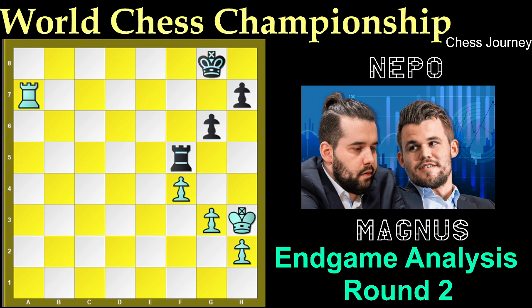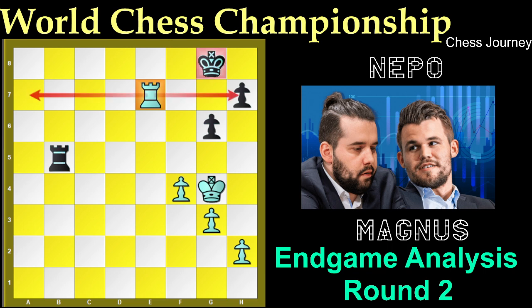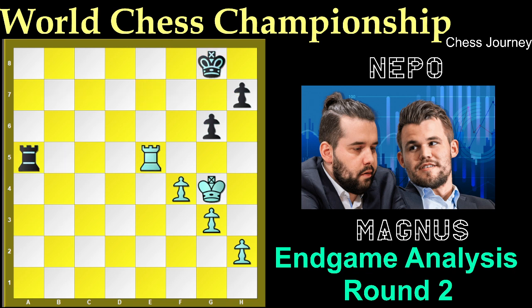White is trying to progress the game. Rook to b5 — this rook is cutting off the 5th rank so the white King cannot come to the 5th rank. Rook e7, and here white's rook is also doing the same thing, cutting off the King to the 8th rank. Rook to a5, cutting off the 5th rank, and now Magnus played Rook to e5.